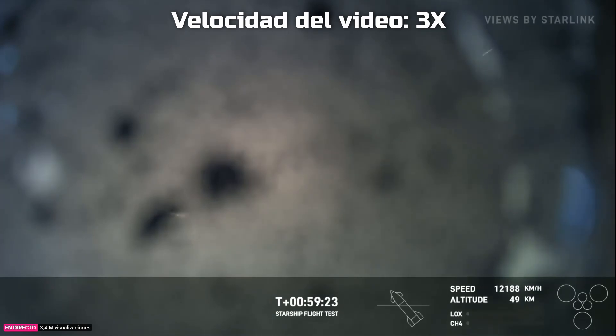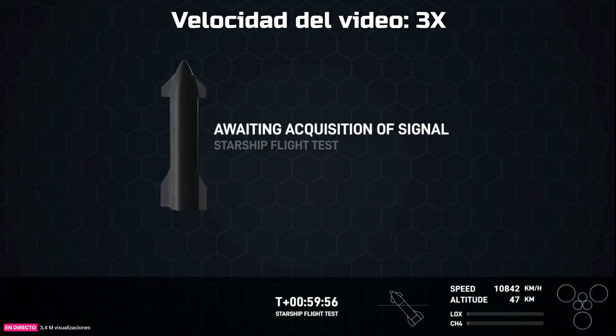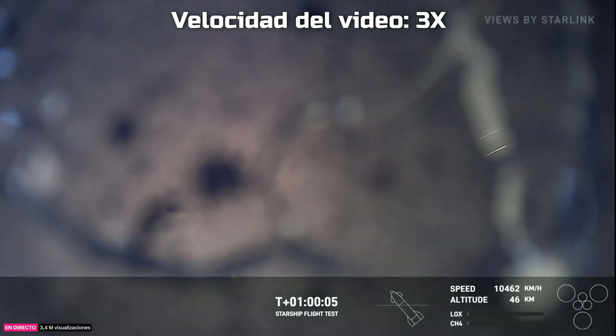Ship now at 50 kilometers and closing. The good news is we still have a feed, though the camera lens just cracked. The ship is a little beat up, but that's to be expected on a test flight — we are still learning how to improve the ship for total survival and recovery through the high-heat re-entry. Honestly impressed that we're still getting this live view despite how much debris is coming off right now. The teams here at SpaceX are excited, as you can tell by the cheering.